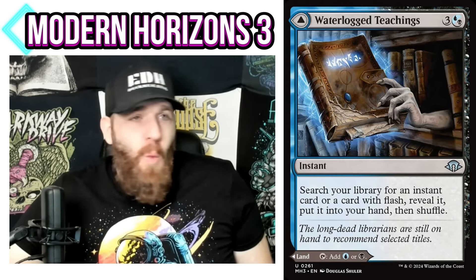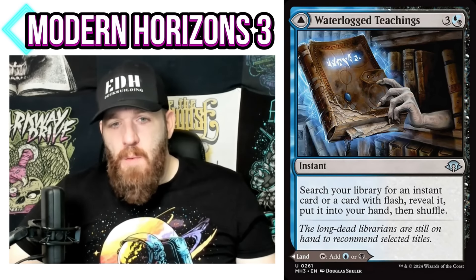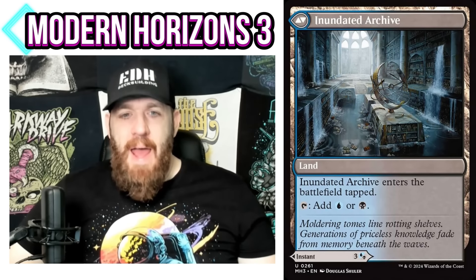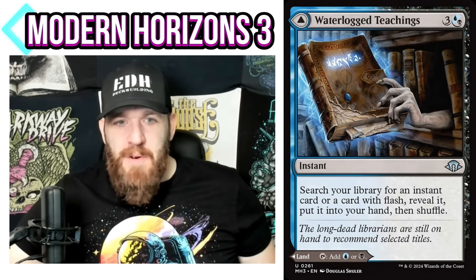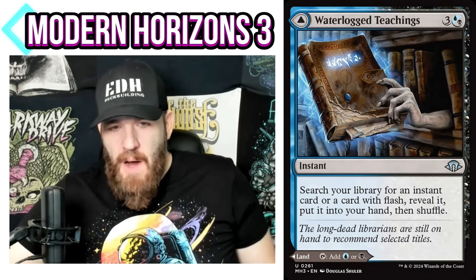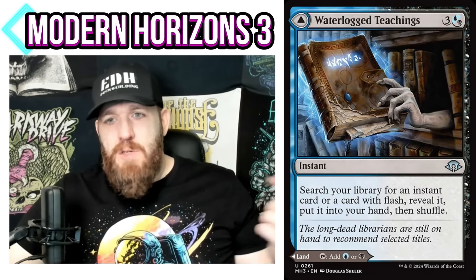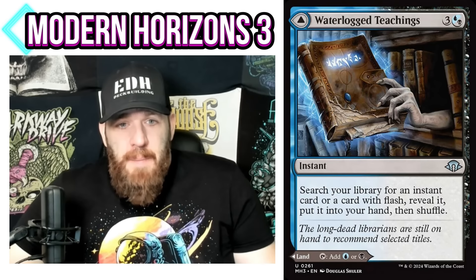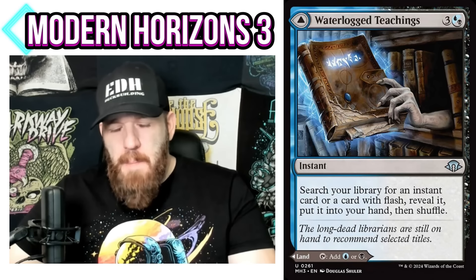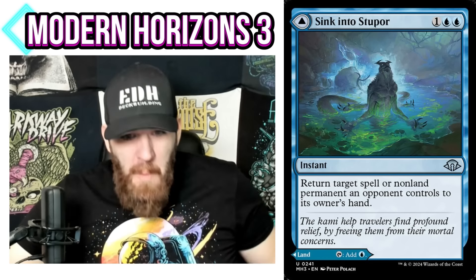Waterlogged Teaching is another easy slot-in for any Dimir commander deck. On the back it's a black-blue land; on the front it's a tutor — search your library for an instant card or a card with flash, reveal it, and put it in your hand. For Dimir flash-tribal it's a slam dunk, but even generally there's always at least a counterspell or removal spell you'll want to find. We're going to see this cycle a ton in the format, and there's also a mono-colored MDFC land cycle.